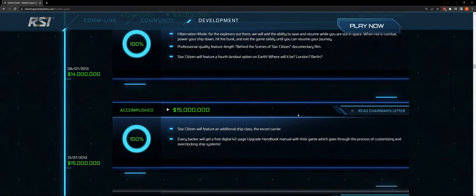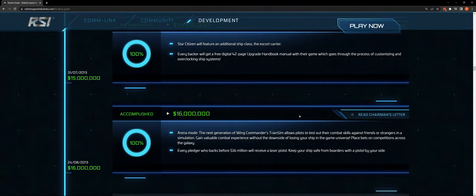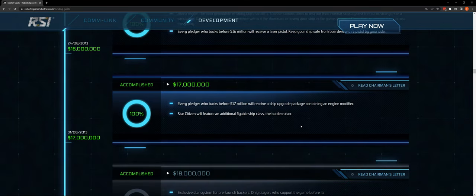At $15 million: an additional ship class, the escort carrier, and every backer will get a free 42-page upgrade handbook manual going through the process of customizing and overclocking ship systems. At $16 million: Arena Commander — the training sim — and if you back before $16 million you get a laser pistol. At $17 million, every pledger receives a ship upgrade package containing an engine modifier. Star Citizen will feature an additional flyable ship class: the battle cruiser.